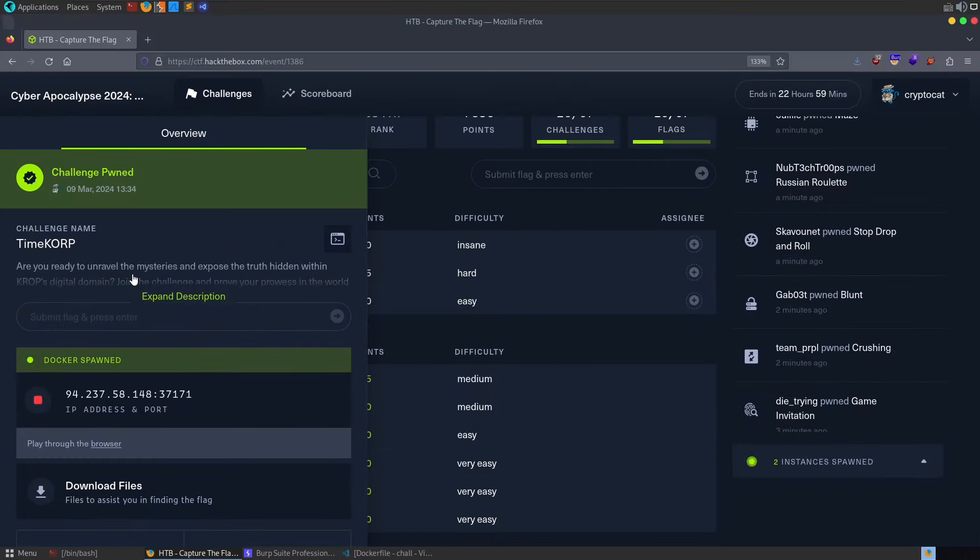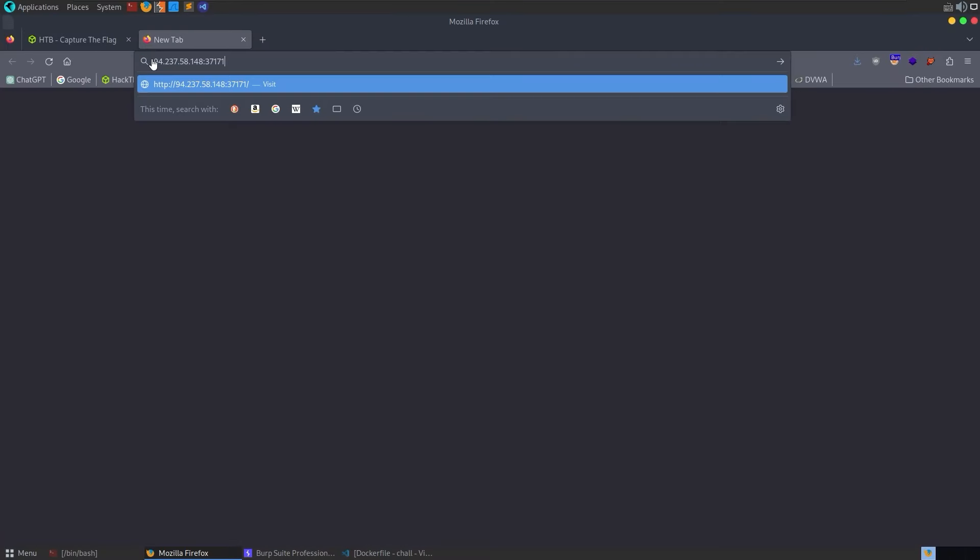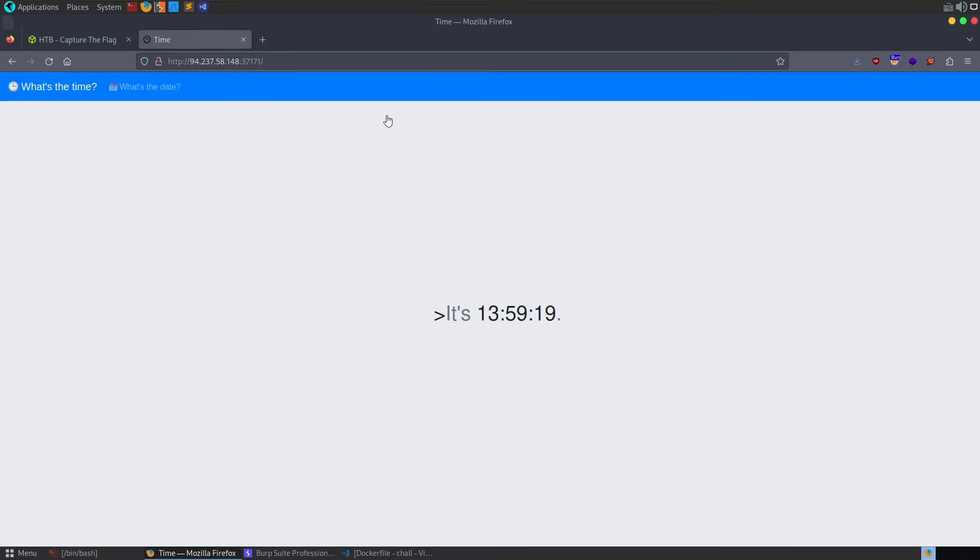The next challenge is called Time Corp. This time we do have source code to download, but I didn't look at it before taking on the challenge. I'm trying to get better at bug bounty, and generally you don't have access to source code in bug bounty. So if you can try to solve it without that first, I think it's a good idea.